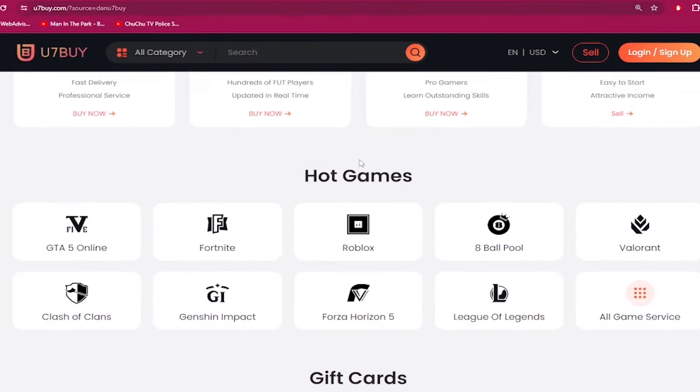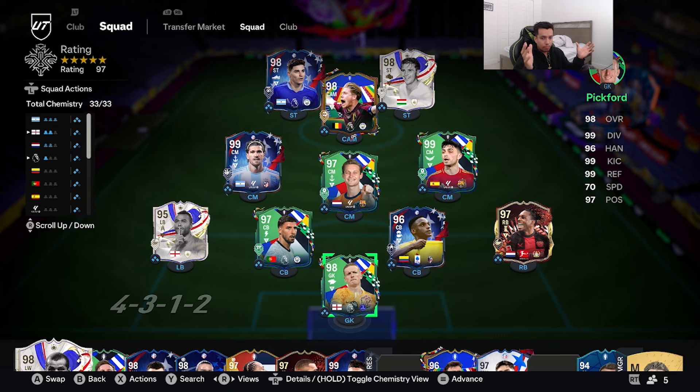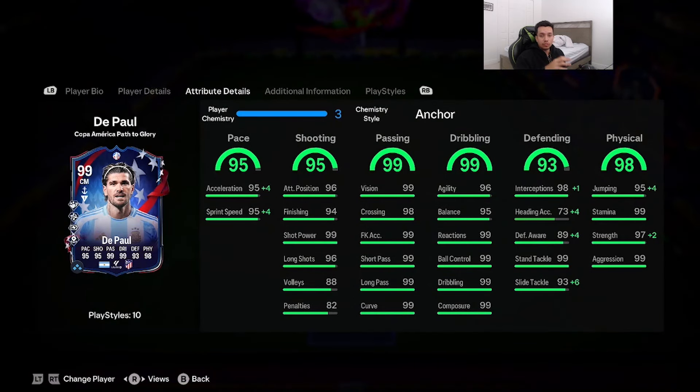Welcome to another video on the channel. Today we're going to review a special player — the 99 rating fully upgraded Copa America Path of Glory De Paul. I did a player review of De Paul when he first came out about a month ago; he was 4-4 and only had three gold play styles at the time. Now 99 rated with four gold play styles, looking absolutely insane. We want to see where he ranks — he's top 10 material as a box-to-box.